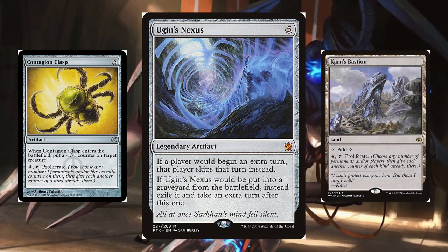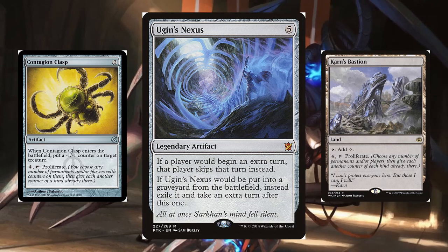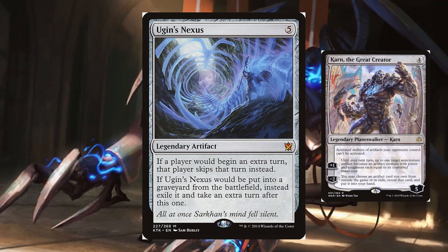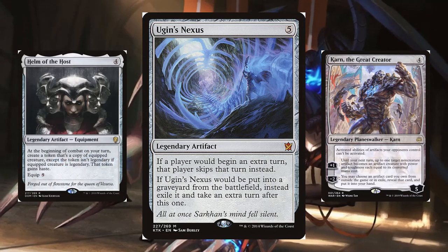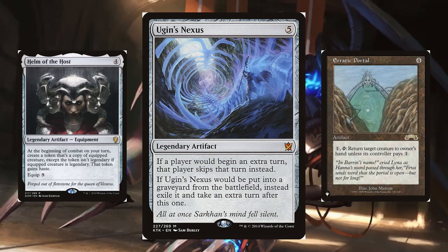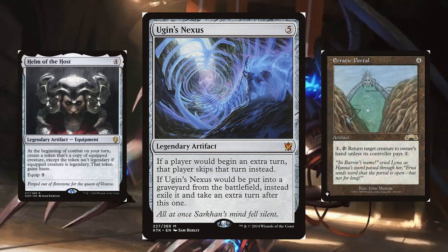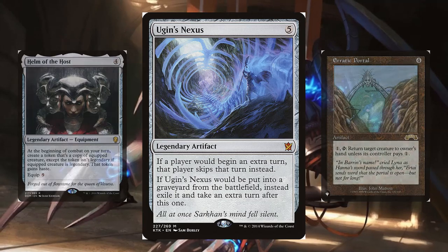Karn's Bastion and Contagion Clasp can also sub for the engine. Even with just Karn or one proliferate outlet, we can take more than one extra turn. Turn the Nexus into a creature with either of our Karns, equip Helm of the Host, and then go to combat to get another Nexus, then use Erratic Portal to return the original Nexus to hand — since Nexus stops Nexus — and then sacrifice the cloned Nexus with Pia. Infinite turns for 12 mana a turn. What a deal!